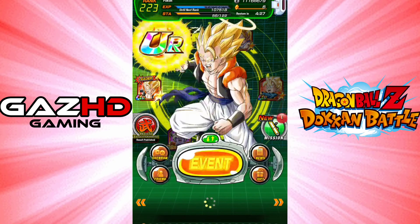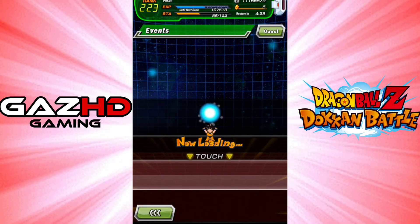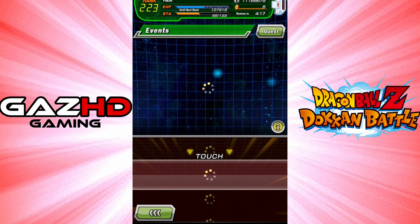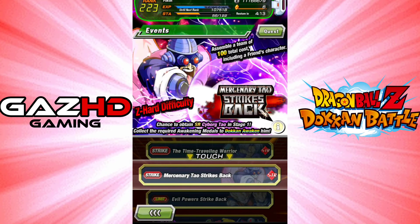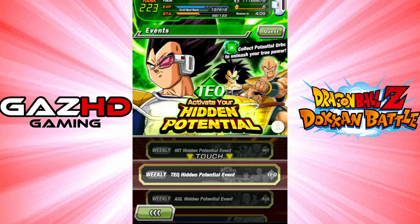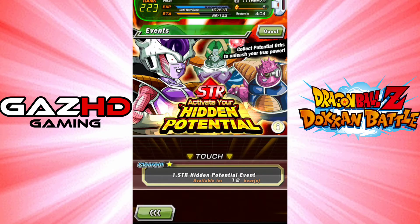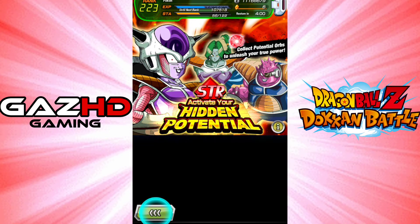So we'll go back to show you the events that are available for the orbs - which if you don't have a good enough team you won't be able to do it, because it is hard for people without the right teams. But anyway, there's the hidden potential orbs event. It's every 14 hours - it's been 2 hours since I did that one.